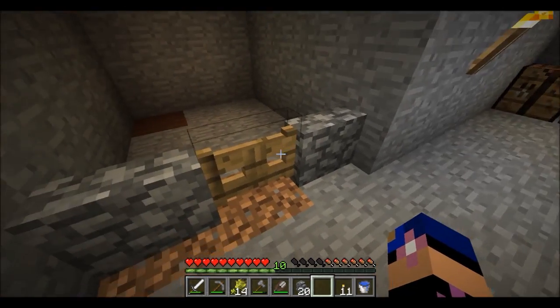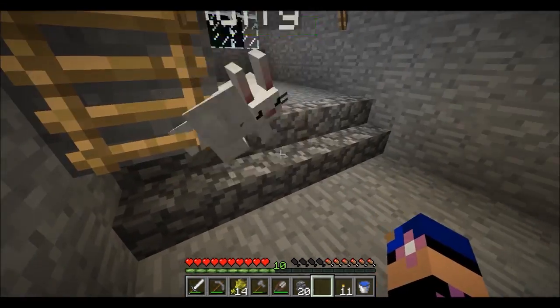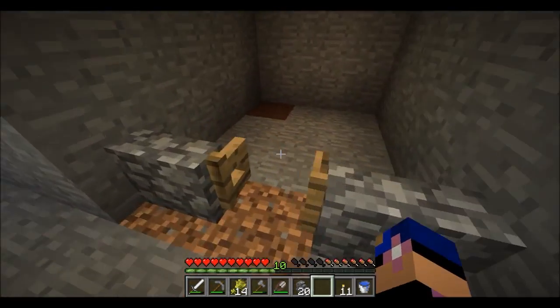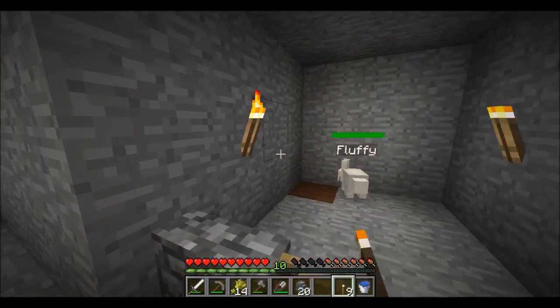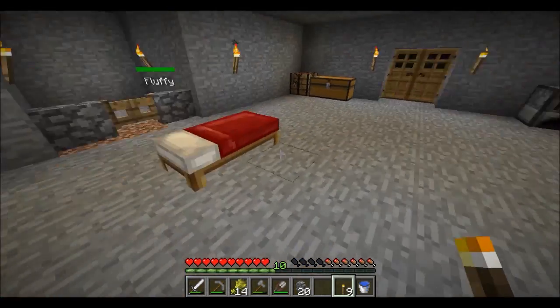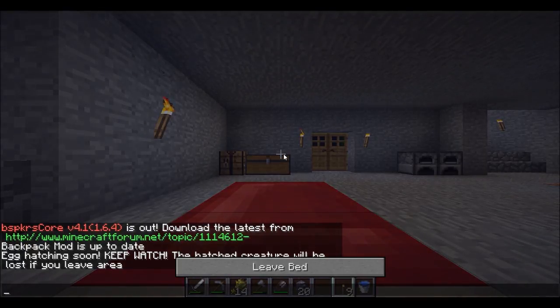Where's my bunny? Come here Fluffy! Come on, we got you a nice little house now - we need to light it up as well. Look at that - it's so cute! Alright, let's go to bed.